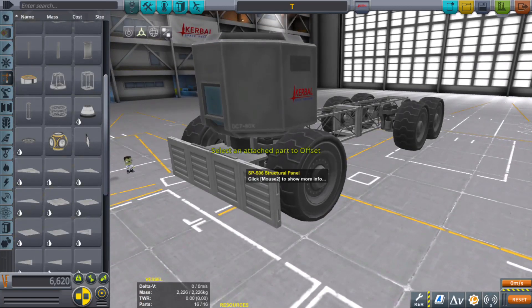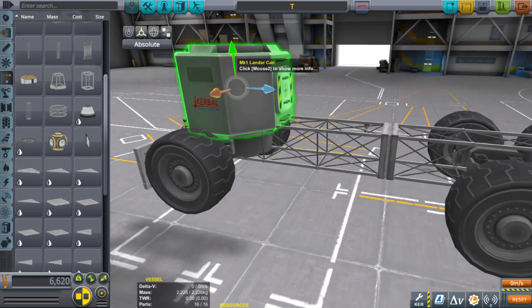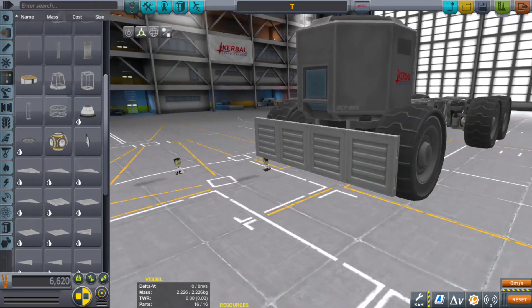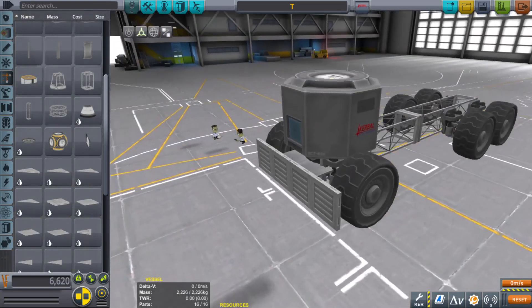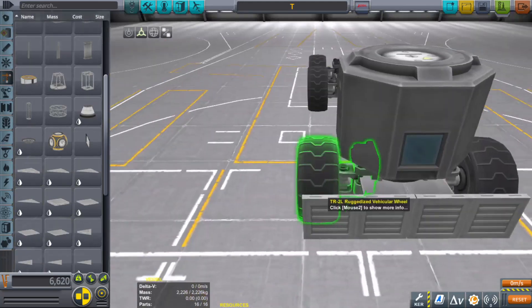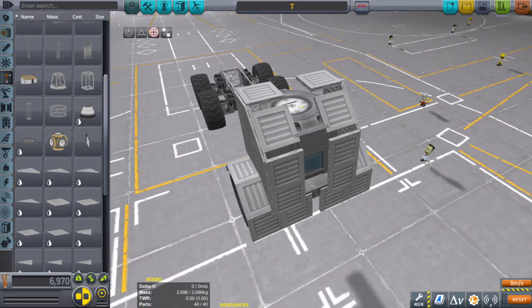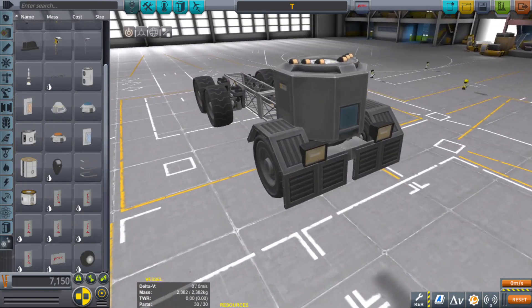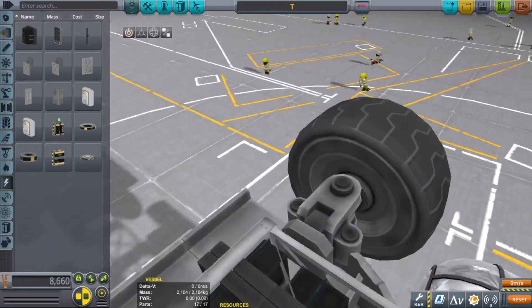Trying to make a bumper for this thing might be a little harder than I thought. I'm trying to make it curvy — I'm not trying to recreate an actual truck, just trying to make it look decent. This sort of looks all right. I was thinking about the caution lights on the very top — there we go.